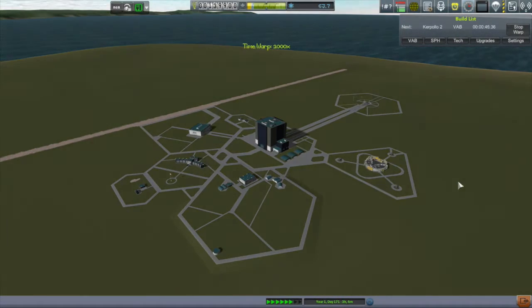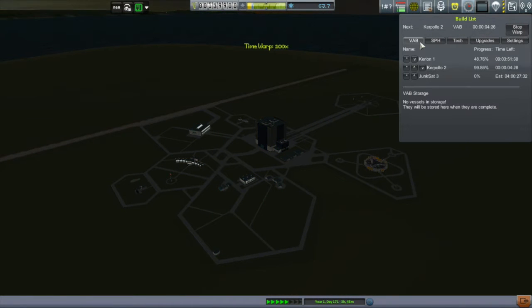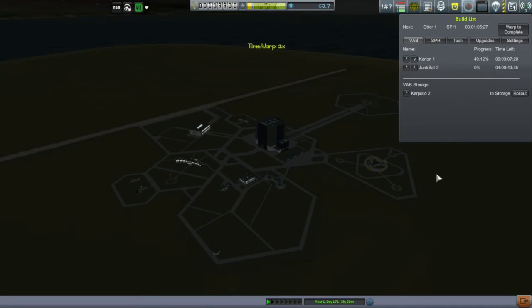Three and a half days to the completion of the Kripalo 2, which is going to be our Minmus mission. That Karion — it's going to be a big vessel but it's only halfway built, still nine and a half days to go. Let's do the vessel rollout. I can see the Otter One is going to be finished first, but I don't have a mission for it, so I'll just time warp past that and then past the rollout.